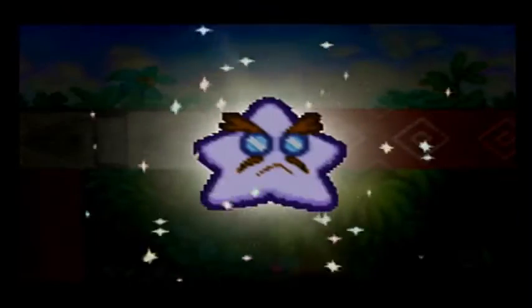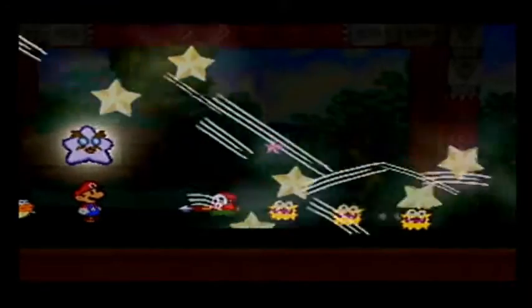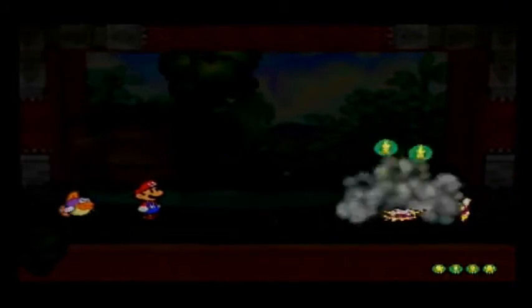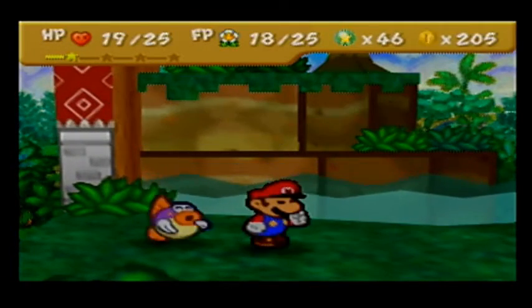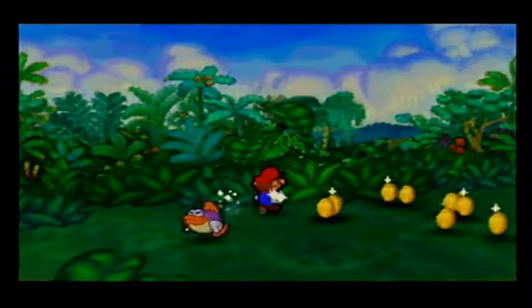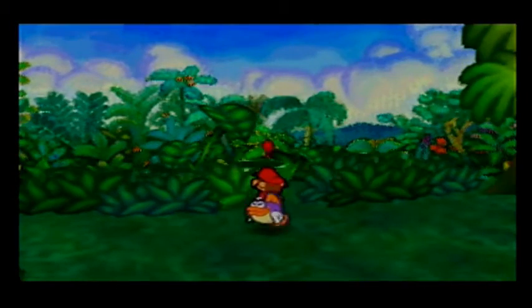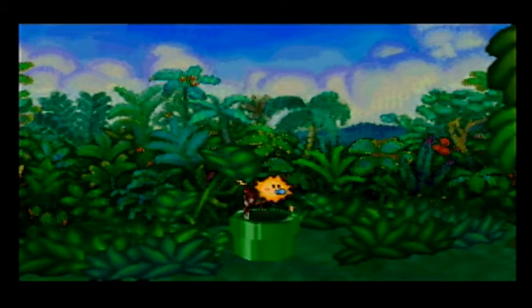Goodbye! I love ducks. Mario's just like - now then, on to business. Through these bushes. Hey look, it's a warp pipe, and we're going to want Watt, because it's going to be dark down here.